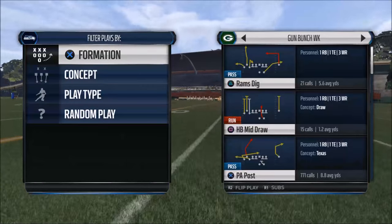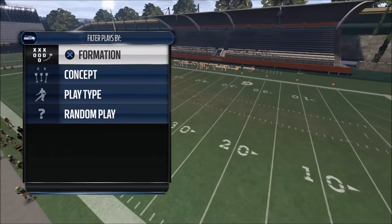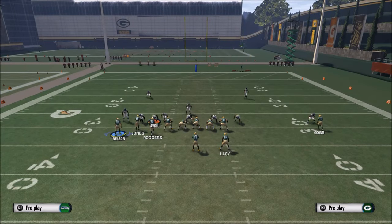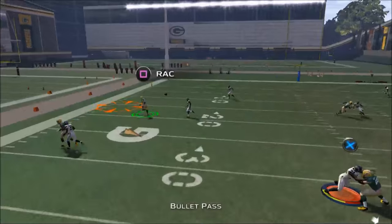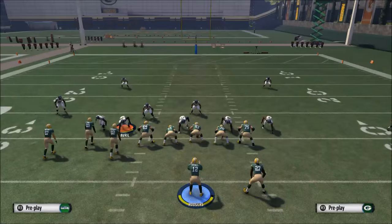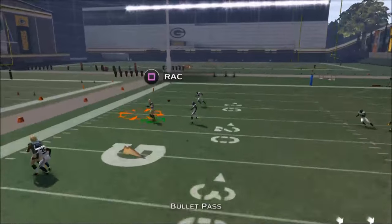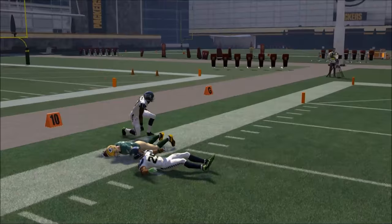We'll have Jones here and Cobb over there. We'll come out in corner strike and then come out in a two-man under look. Just watch what happens — Jordy Nelson comes out and he breaks, and that's a beautiful RAC catch. The beauty of this route is you get a little bit more yardage. With drive out we were getting about nine yards, but with this route we're actually going to get about 15, and you can have more opportunity to turn it upfield with a RAC catch.